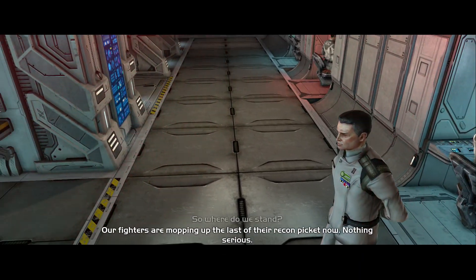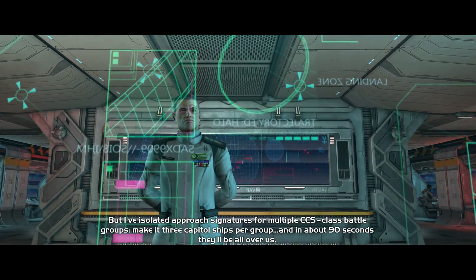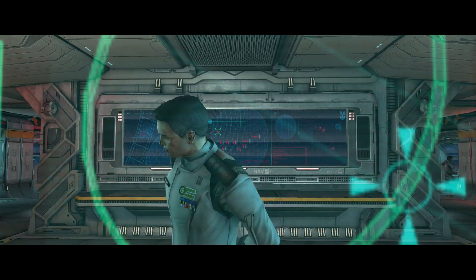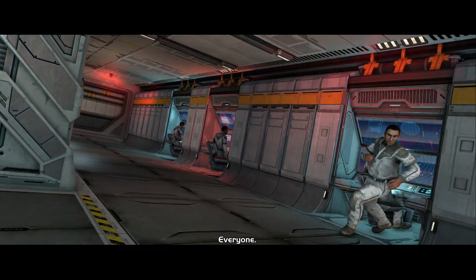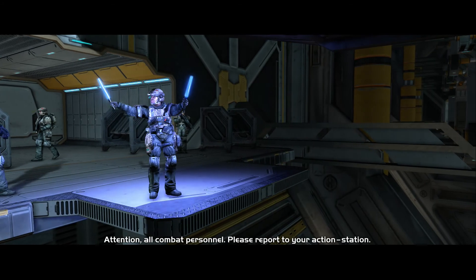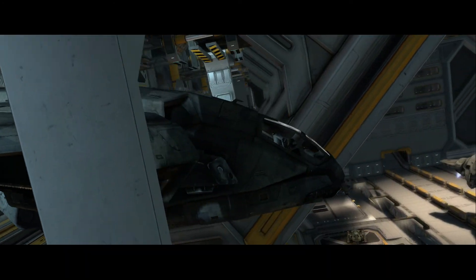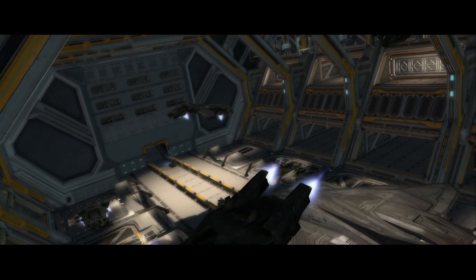'Where do we stand?' 'Our fighters are mopping up the last of the recon picket — nothing serious. But I've isolated approach signatures for multiple CCS-class battle groups — make it three capital ships per group, and in about 90 seconds they'll be all over us.' 'Well, that's it then. Bring the ship back up to combat alert alpha. I want everyone at their stations.' And there's your other main character Cortana — she's going to be a really important character later on in the series. Also, some of my Xbox friends might invite me to a party — I'll try to ignore them while I'm recording.